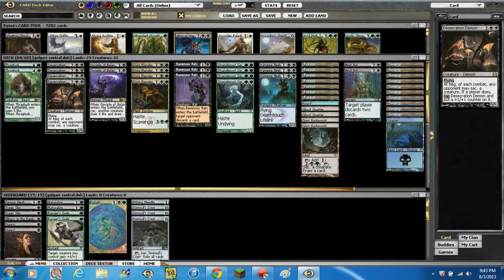Moving on, we've got 4 Desecration Demons — 2 and 2 black for a 6/6 with flying. At the beginning of each combat, any opponent may sacrifice a creature. If a player does, tap Desecration Demon and put a +1/+1 counter on it. The majority of the time they're going to be tapping down this dude, digging to try and get rid of him, because he is a major threat on turn 4.